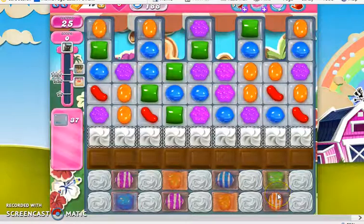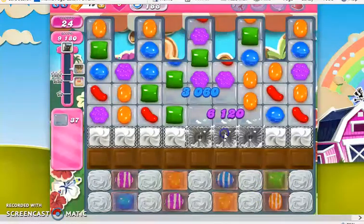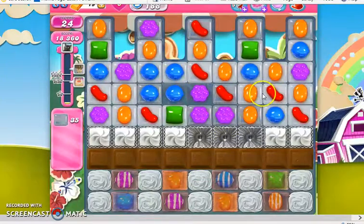What is under the marmalade are these wrapped candies and striped candies already positioned together. So if we can open them up at the exact same time, we have a striped-wrap combo.